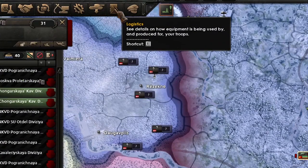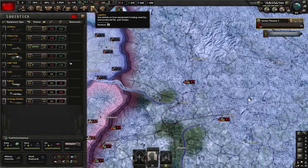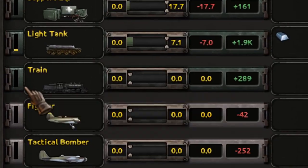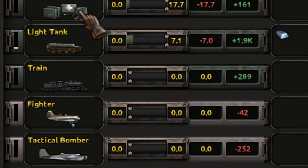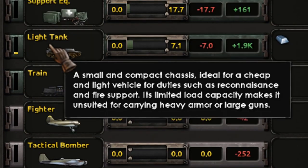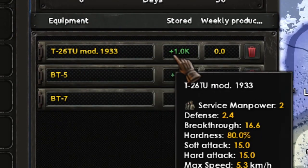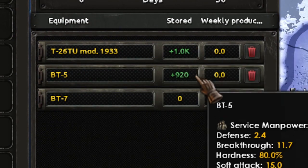You can only upgrade tanks that are located in your stockpile. By clicking this button up here, you open your stockpile — your logistics screen — and you can find the model you want. Let's say light tank, and here you can see that we have some stock of different models of light tanks.